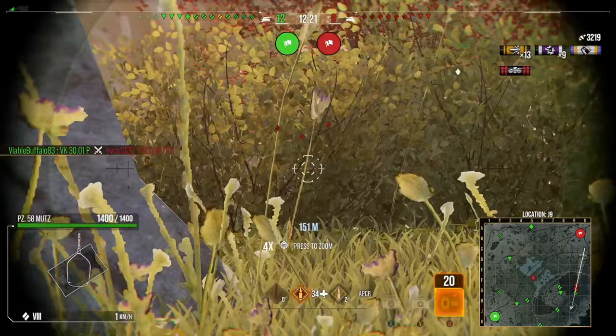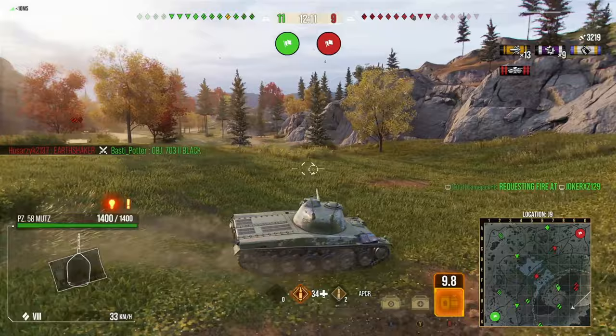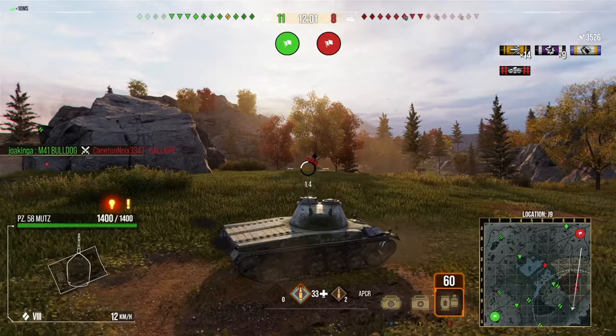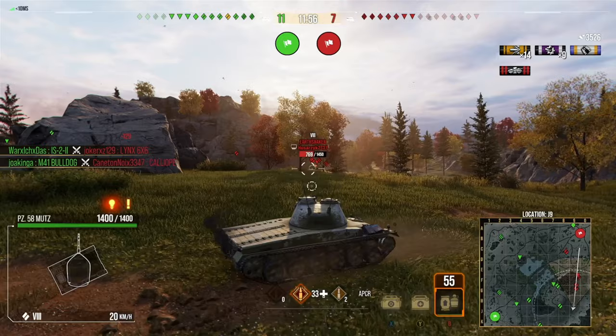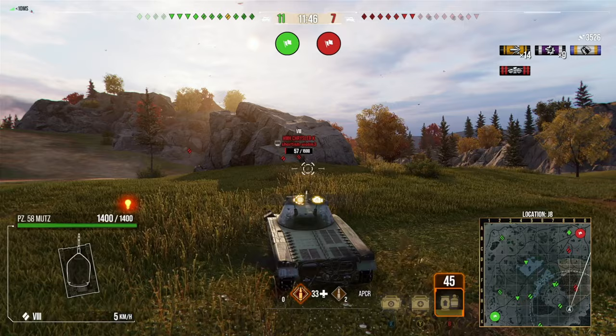Now the enemy team have started to push back a little bit more around this rock, so I'm going to have to adjust. There's no artillery, so I'm trying to get into position to get some shots in. You can occasionally bounce shots off this turret, but I wouldn't rely on the armor — it's not the strength of this tank, even though you can get the odd ricochet when you are top tier. I'm just trying to make it difficult for the enemy team to shoot us.